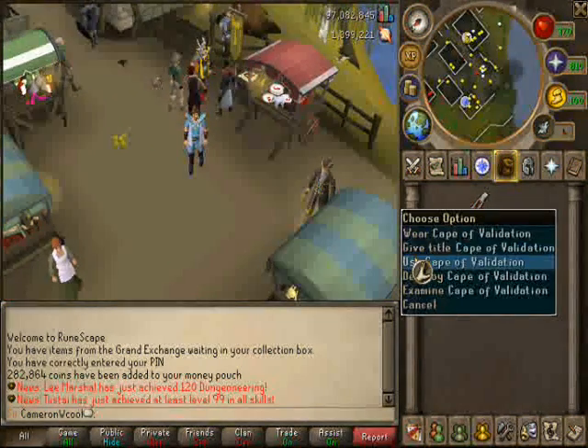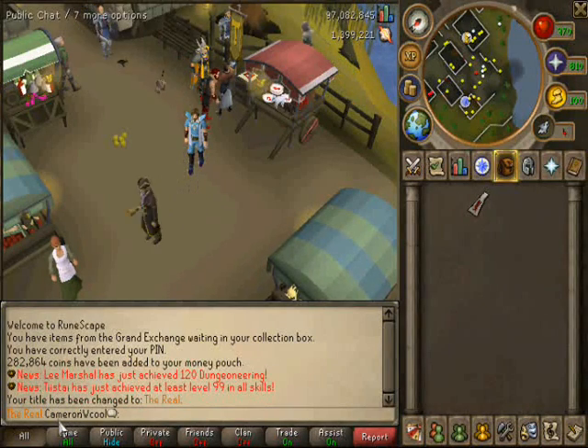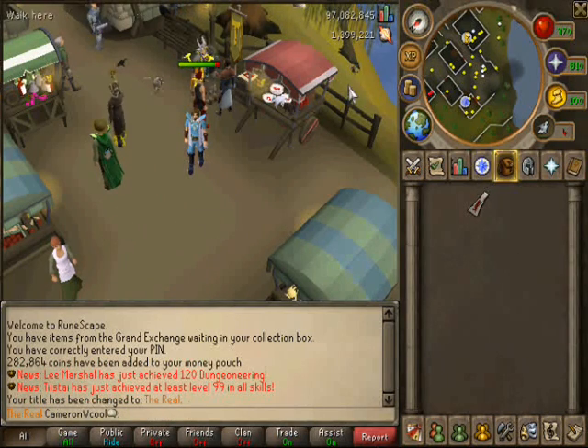Now, to get the title, you just right-click it and click Give Title, and now you have 'The Real' and then your name. You can see your title has been changed to The Real.